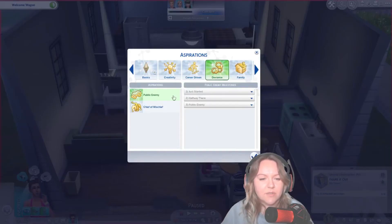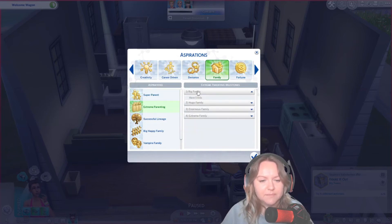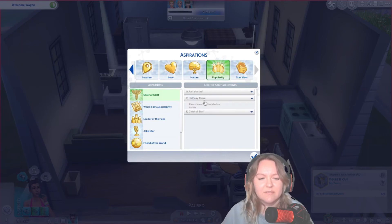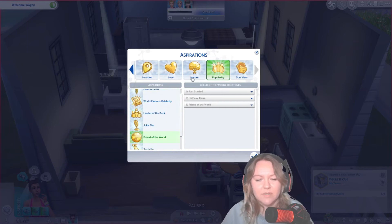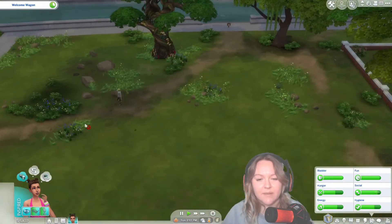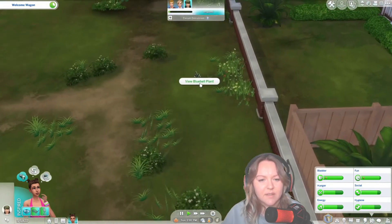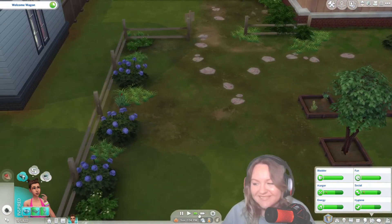I want to double-check what changed with these aspirations. Some of them are just improved - they're shorter. Normally aspirations have four steps but some of these now only have three, though there's something more to them, something more to push you. Let's try gardening - I don't think there's much to garden here though. Oh no, she stopped jogging. We can just look at this plant.